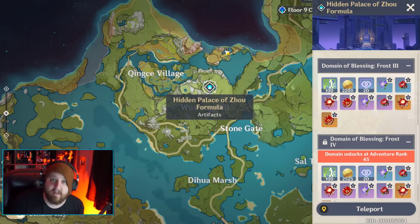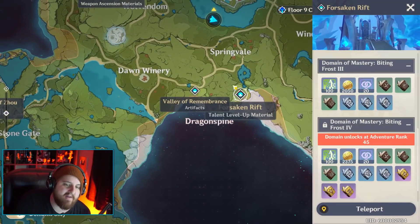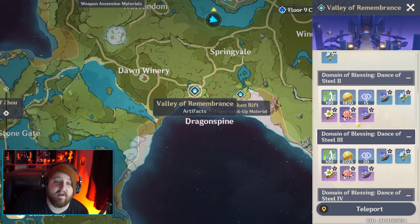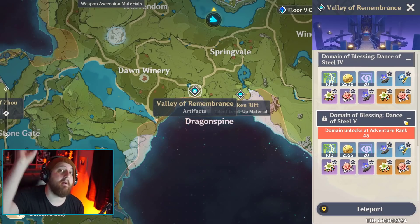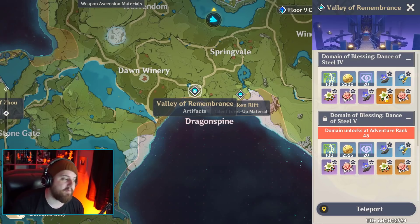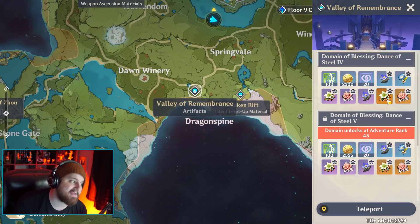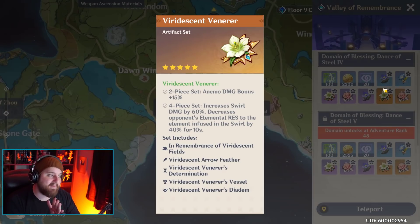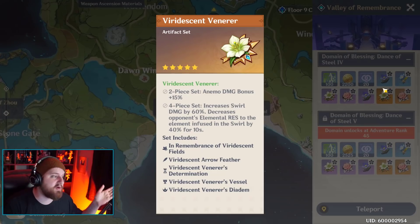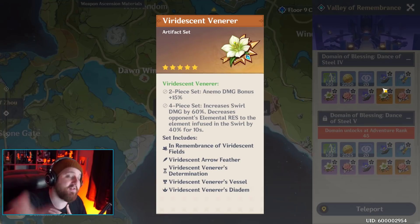Even though my two main damage dealers are Diluc and Klee and the sets for them would be amazing, I don't like a 50% waste rate, so I'm going to wait on this one. Now here's the other domain I've been grinding quite a lot, which is Valley of Remembrance - and I think this place is amazing. Both of the legendaries that drop here will be multiple characters' best in slot, meaning there is no better set for them. Viridescent Venerer is what I believe is going to be Venti and Sucrose's best in slot, bar none.